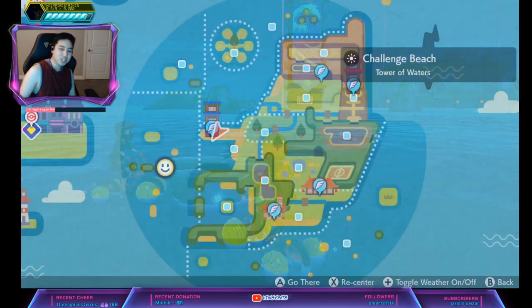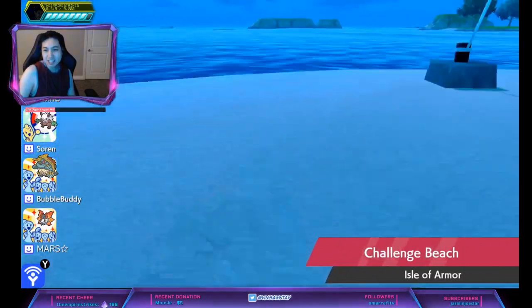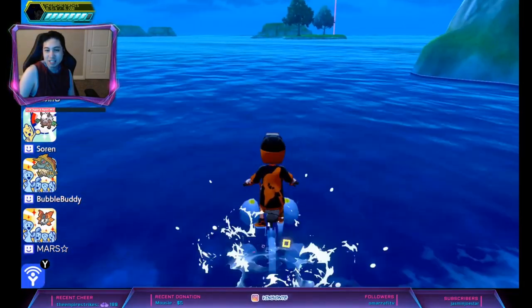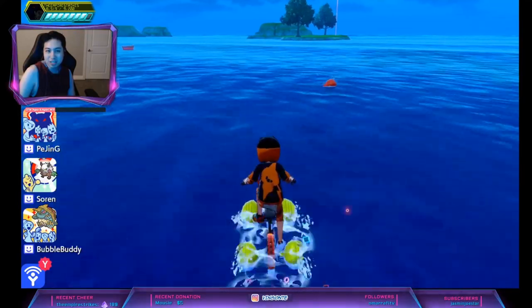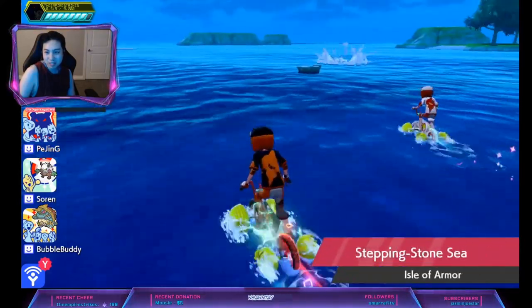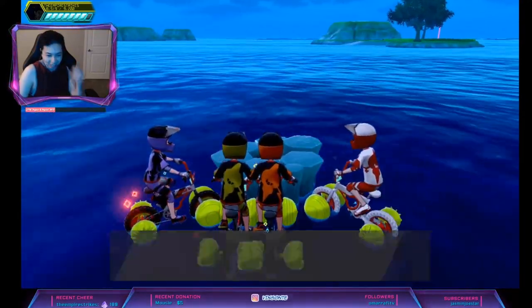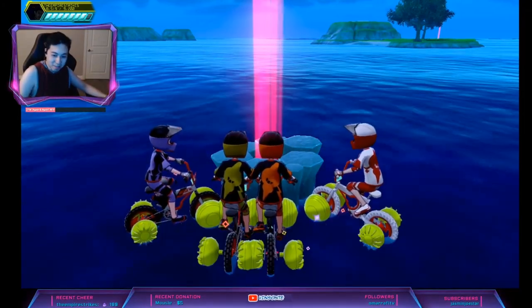What you want to do is fly to the Tower of Water and come out here — it's pretty close to this tower. That den right there. Watch out for Sharpedos though. And you just want a red beam — hopefully it's not an event beam.